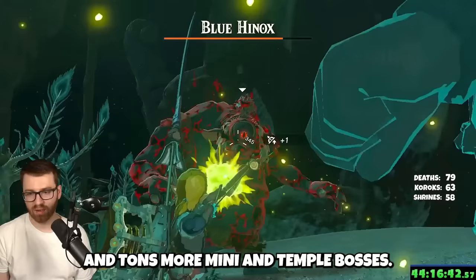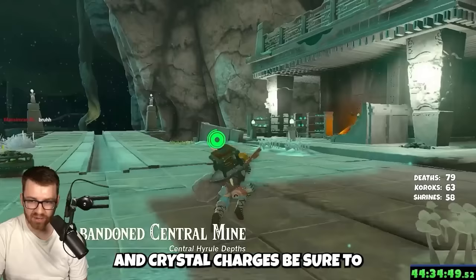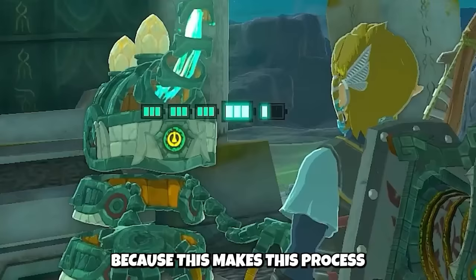You've got hideouts with chests containing more crystals and tons of miniboss and temple bosses. Once you get a good amount of Zonite and crystal charges, cash them out at refineries and get more battery cells, because this makes the process even faster.